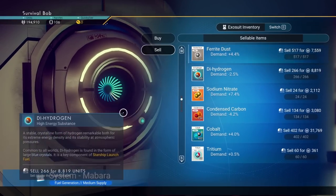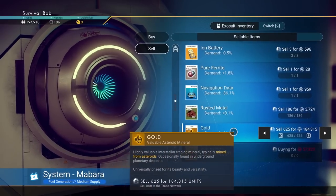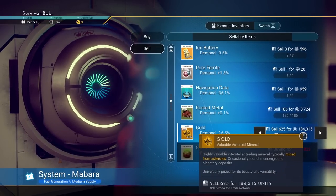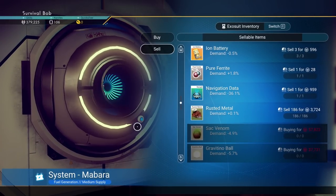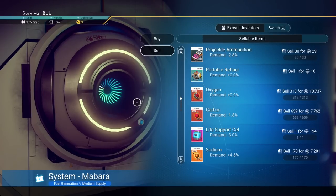Let's go ahead and sell the gold. You want to sell all the gold at once because it will make the demand go down a little bit. This demand is actually $184,000 instead of the $220,000 I thought I was going to get. But that's okay - it is what it is. We're at $379,000 right out of the gate. Feeling pretty good about that.